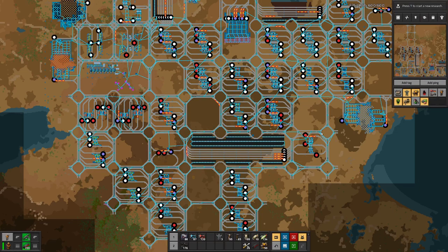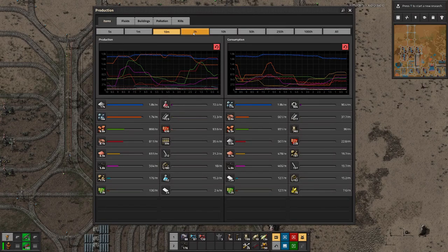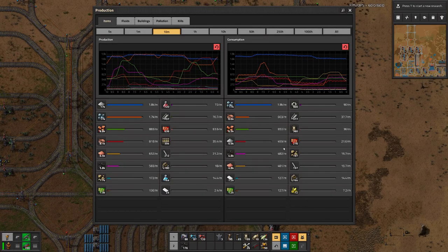I'm not 100 percent positive that the shorter queues are caused by the added signals, or that we just have a bit higher consumption than in the past. You can see we're producing more iron plates than we are consuming, but for example the green circuits — the electric circuits — those numbers are almost equal.